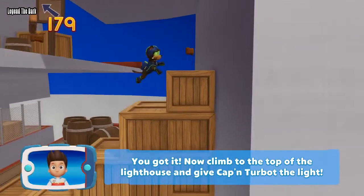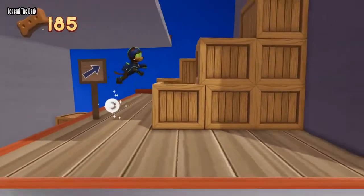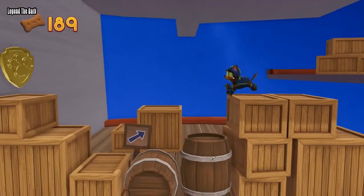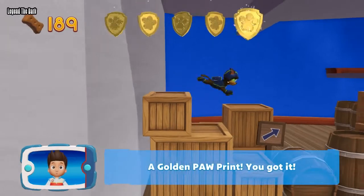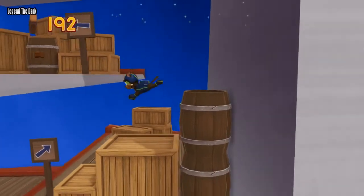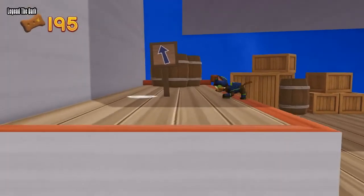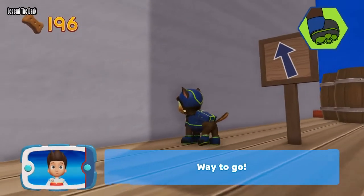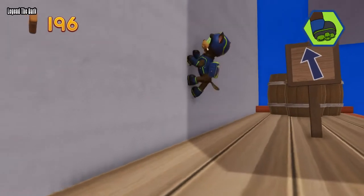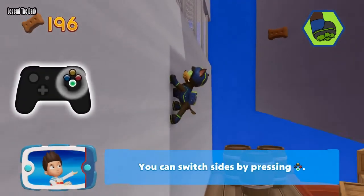Climb to the top of the lighthouse and give Captain Turbot the light. Find all the pup treats that you can. A golden paw print — you've got it! Choose which Puppability. You can switch sides by pressing the A button.